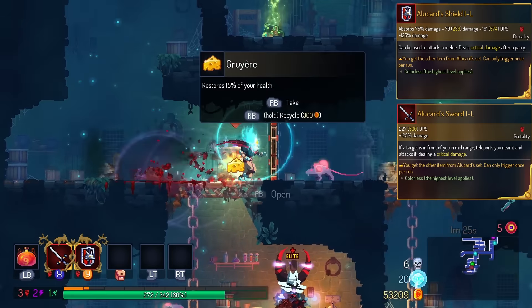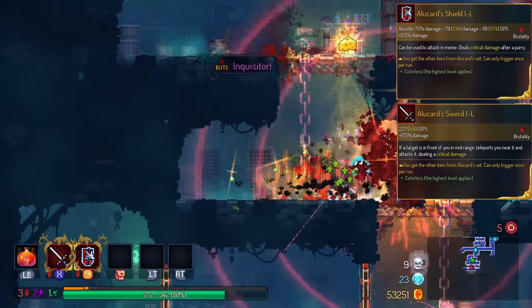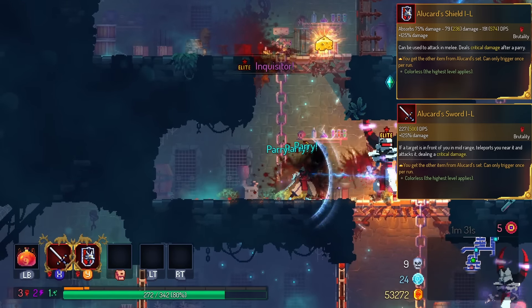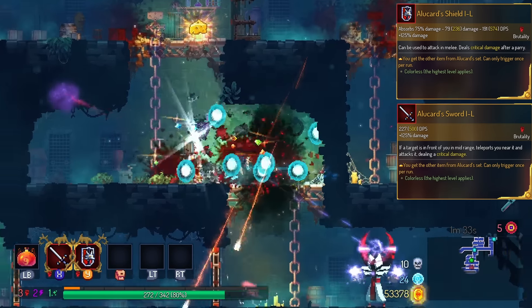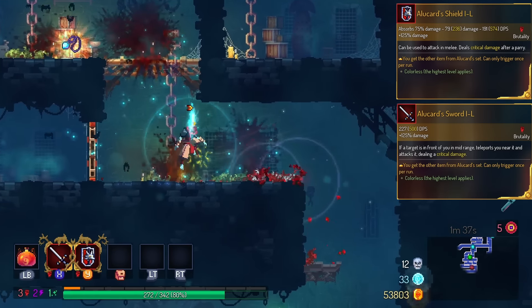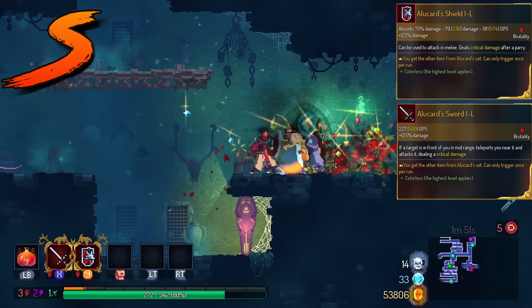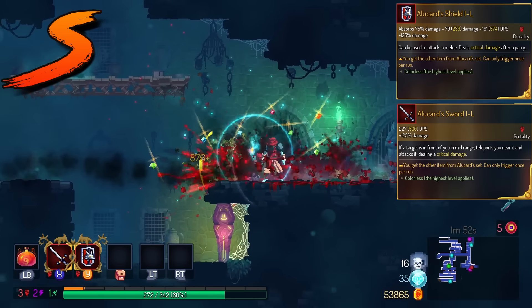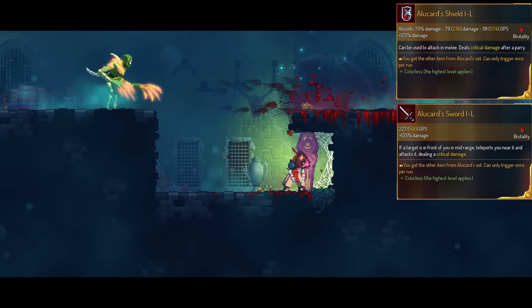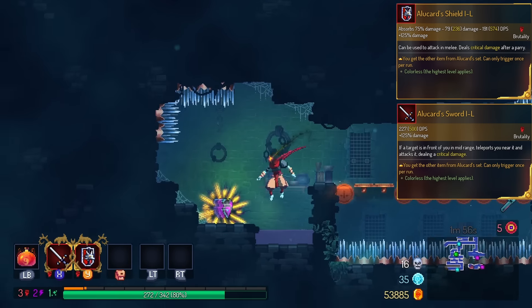Alucard's Shield is also combined with Alucard's Sword because they have the same Legendary affix. When one is picked up, the other one is picked up automatically. This is cool because they're part of a set and also changes their move set when you use them together. I'm gonna put this in the S tier. I think this is the only Legendary that functions this way. And even though I don't try to utilize the new combo, it is actually really cool if you do.